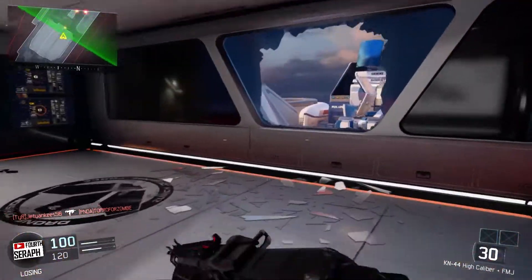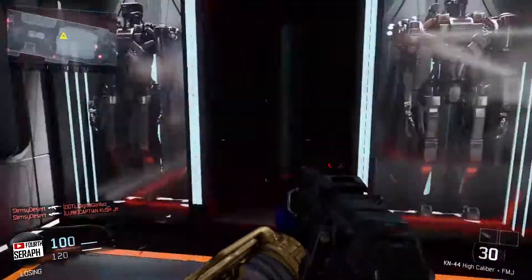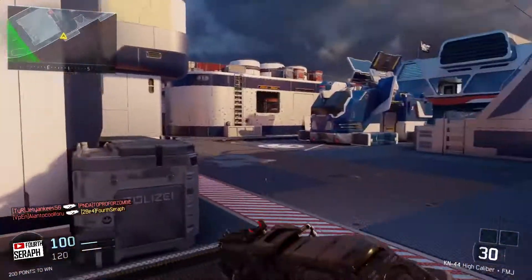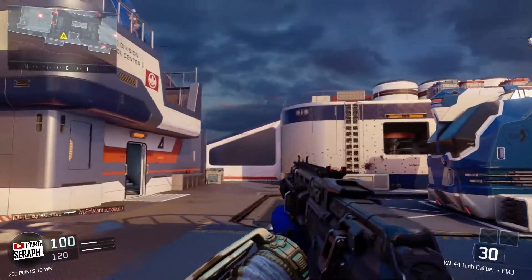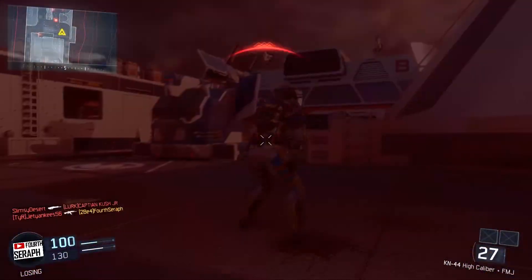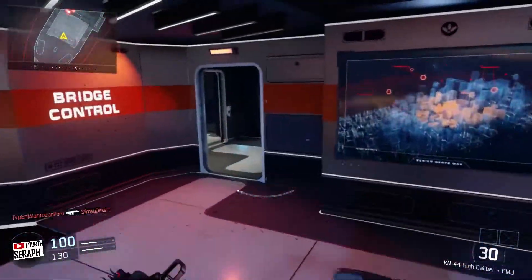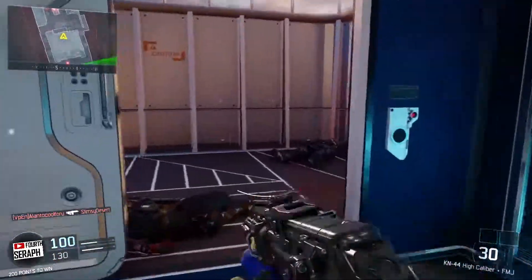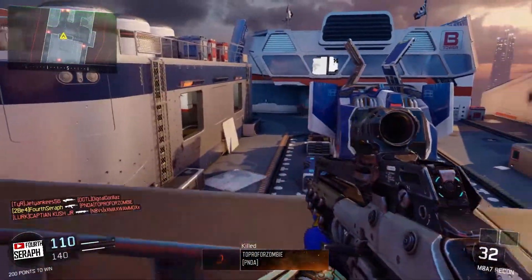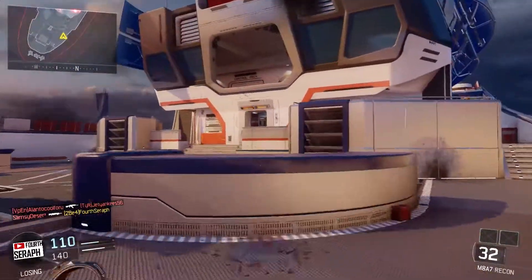The next one is where it gets really good — Outlaw. 'Gear up for a showdown in Outlaw, a Western-style reimagining of the fan-favorite map Standoff from Call of Duty Black Ops 2. This rough-and-tough medium-sized map brings classic engagements, flanking routes, and strategic positions for long- and medium-range combat.' This is really exciting — that is an awesome map. I really love it and I'm glad they're bringing it back. I think it should work pretty well with the new movement system, and the Western-style could look really cool.